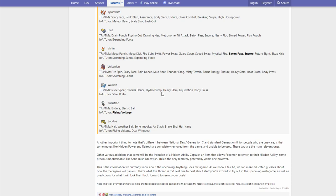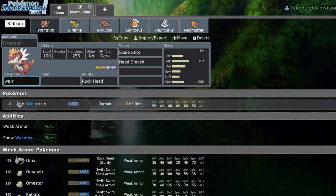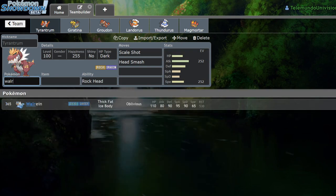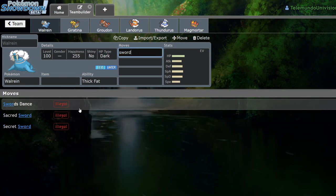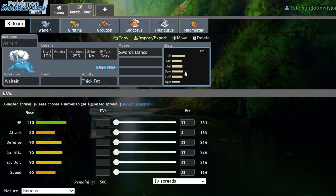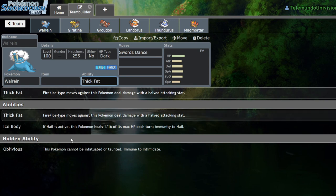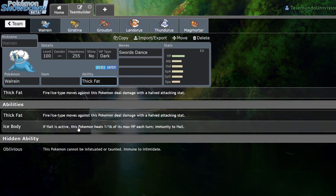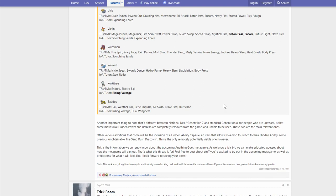Walrein gets Icicle Spear, Swords Dance, Hydro Pump, Heavy Slam, Liquidation, Body Press, and Steel Roller. With 80 Attack, maybe you could do some Swords Dance shenanigans. I kind of like that Walrein got Swords Dance this gen — it could be a decent Dynamax Pokemon. Lapras kind of outclasses it overall even as a physical attacker, but it's worth speculating.